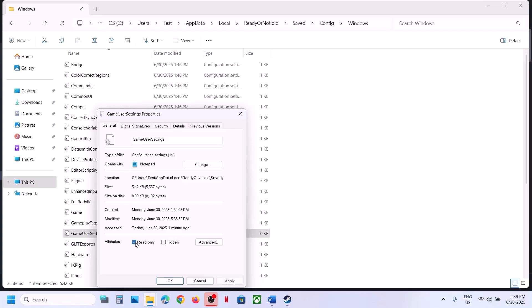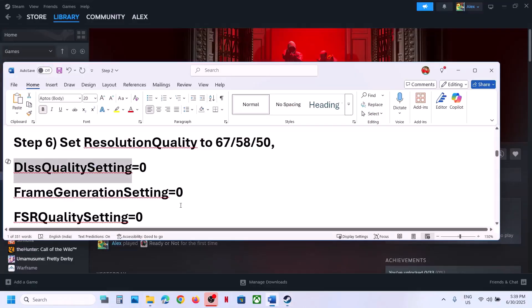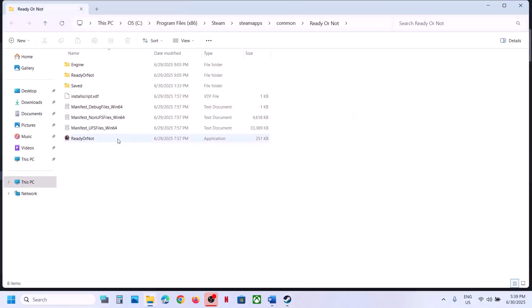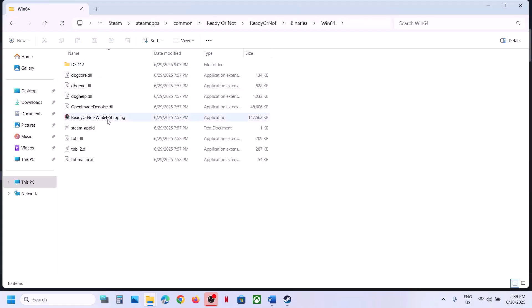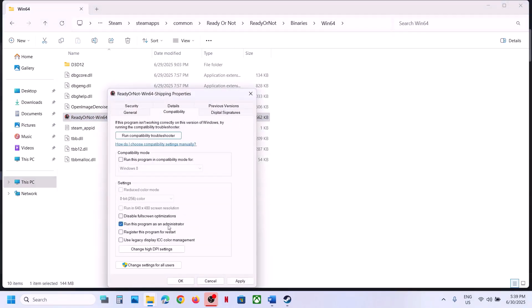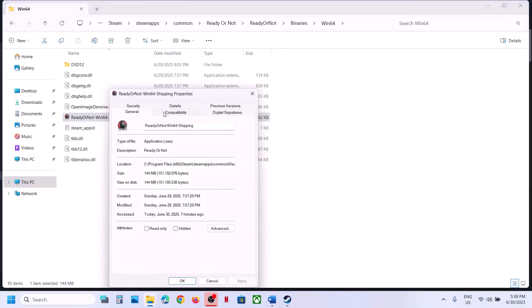After making the changes to GameUserSettings, right-click the file, go to Properties, and put a check on Read Only, hit Apply, click OK. Now launch the game and check. The next step is to run the game from the game installation folder. Right-click the game in Steam, select Manage, Browse Local Files, open the Binaries, Win64 folder, and double-click the exe to launch from there. You can also run the exe as administrator: right-click, go to Properties, and check 'Run this program as an administrator', hit Apply, click OK.